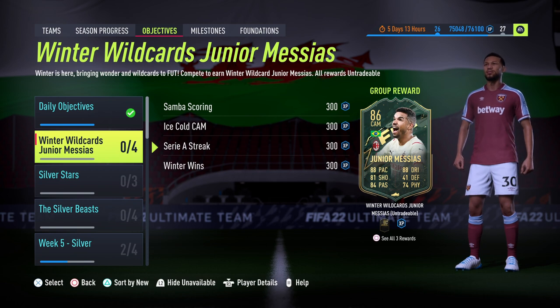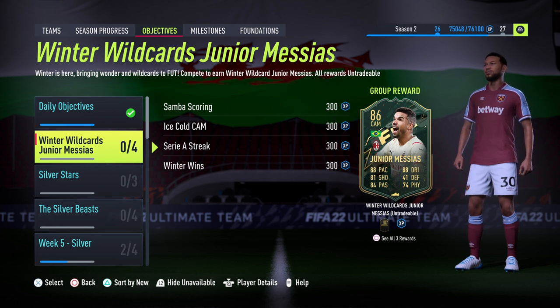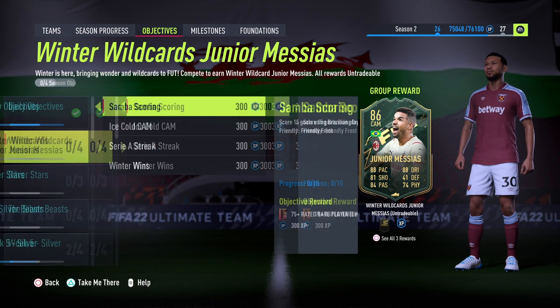Jumping straight in, as you can see we have Junior Masias — he's 86 rated, a CAM from the Serie A and he's Brazilian, so quite a lot of nice links there. On the face of the card it looks like a pretty decent card: 88 pace, 88 dribbling, good passing, decent shooting as well, so with the right CAM style he could be a really usable card.